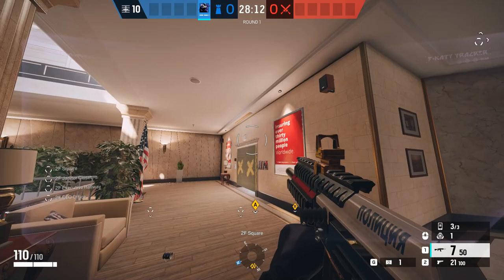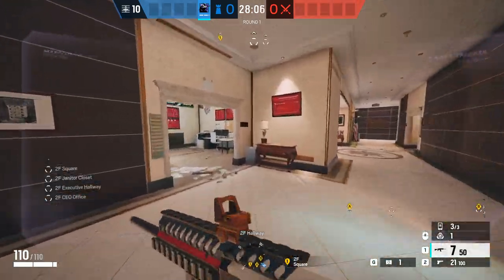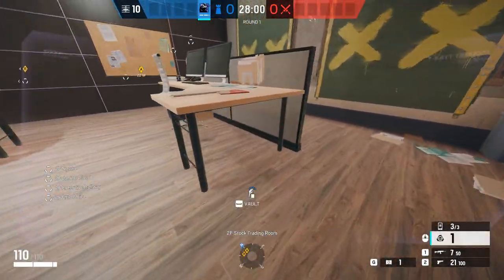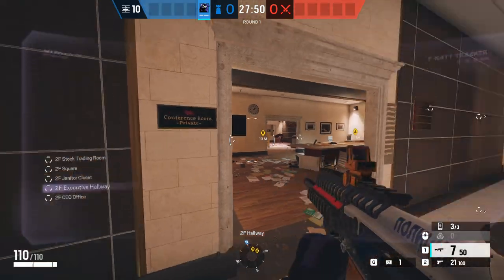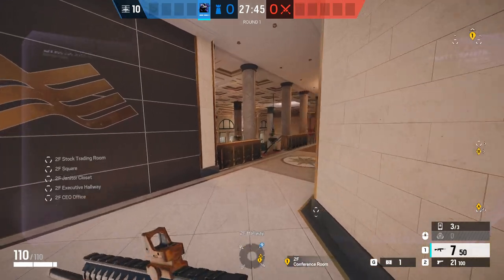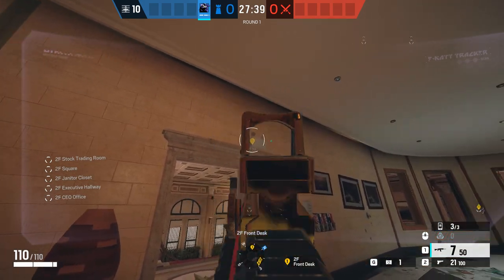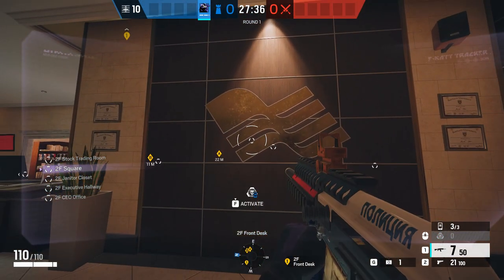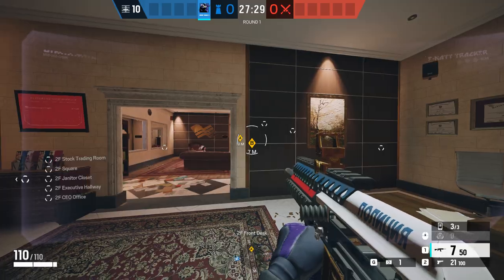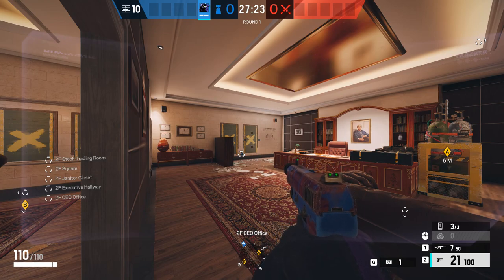Ideally you should have two left. What I would rather do is focus our attention on the stock and trading room — under all of these desks are great options. I would actually prefer to stick one here, and then for the final one, stick one on top of stairs or in this area — that's always going to be good. Those are the five best Dreadmine positions for this final objective on Bank. Let's move on to our next map.